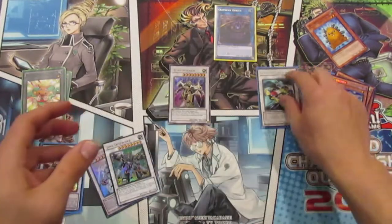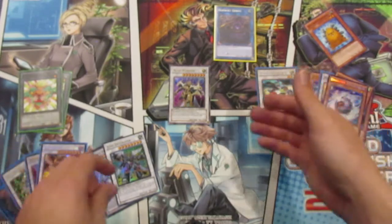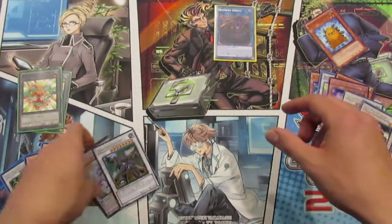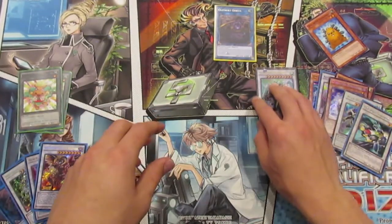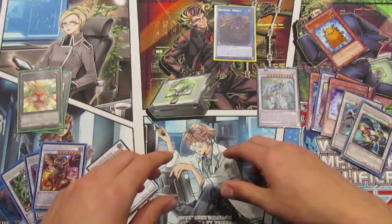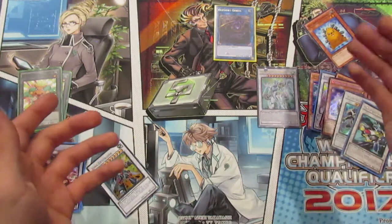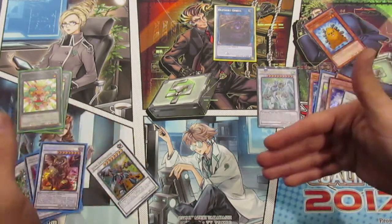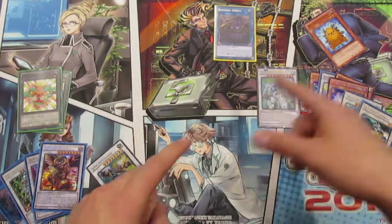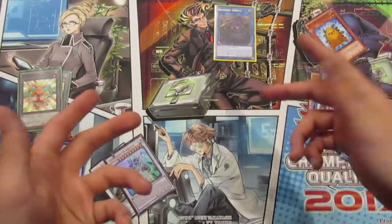Using that level one tuner and a token, you synchro summon Formula Synchron, which lets you draw a card. Then you synchro summon level ten Stardust Warrior. Your end board is Crystron Glassfiber and Stardust Warrior — Stardust Warrior can negate special summons and, if needed, special summon a warrior monster from your extra deck. Pretty strong.